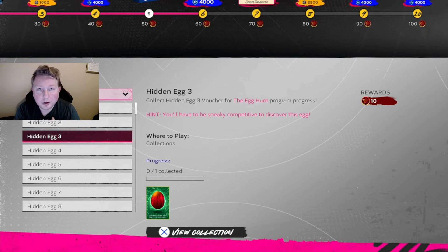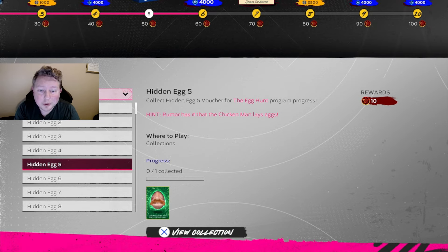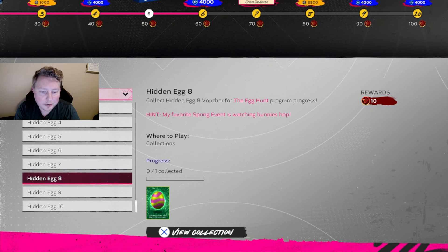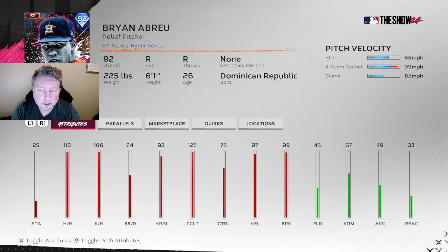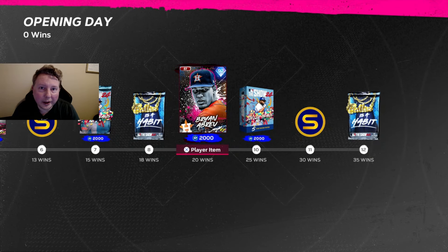One egg is steal a base in ranked season - we're putting that off for later. Another is get on base with gold Wade Boggs in Battle Royale - putting that off too since we'll do the BR program later. That leaves two eggs: one is get 15 jelly beans from Show packs, which we're about to open around 20 packs - so we'll see if we have enough. The other is egg eight for events: tally two doubles. I want to grind the event to 20 wins anyway because this Brian Abreu looks like a decent righty specialist out of the bullpen.